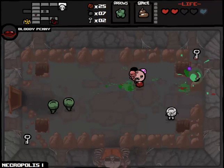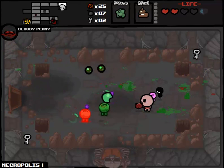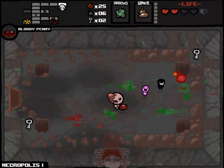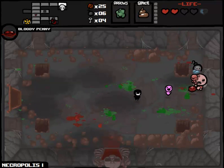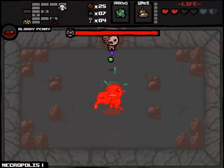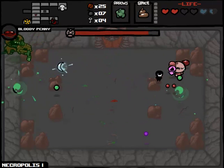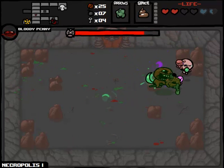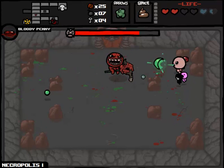We got a bomb, a key, and a spirit heart - that's the whole shebang right there. Let's fight our boss. Maybe we can survive and get a second cube of meat, though survival is not guaranteed on this one. Many things could go wrong here. War typically is not super difficult - the question is do I have the speed to get away from his attack when he loses his horse and just starts running full bore at you?